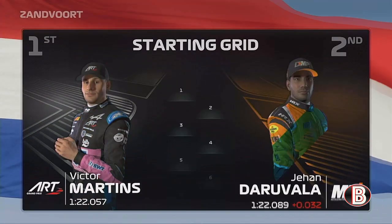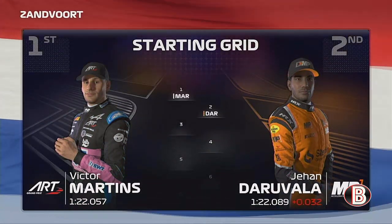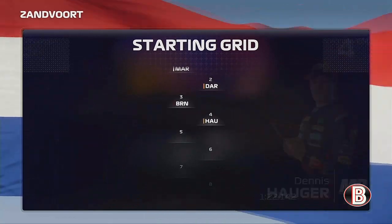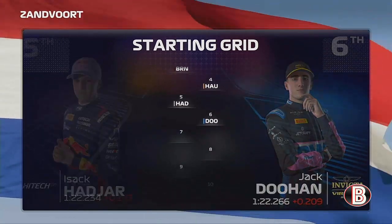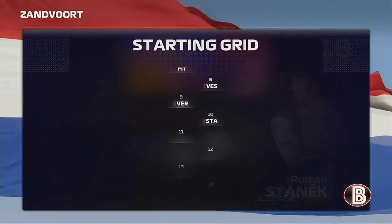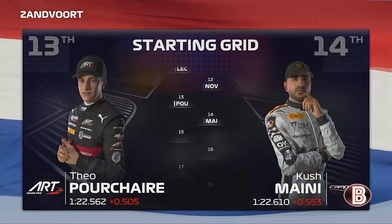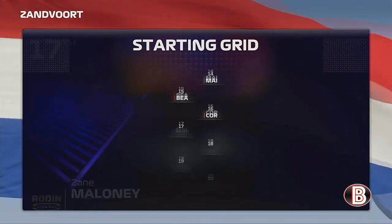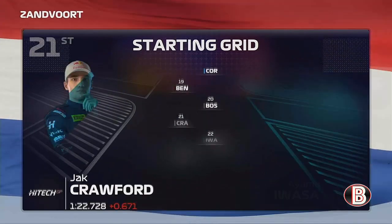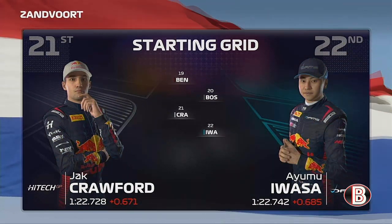A fantastic effort from Victor Martins yesterday puts him on pole position, with Jayan Deruvela alongside. Looking down the rest of the grid: Brown, Hauger, Isaac Hadjar, Doohan, Fittipaldi, Vesti, Veshaw, Roman Stanek, Leclerc, Novelac, Teo Porcher, Cushminey, Behrman, Correa, Maloney, Amarie Cordille, Benavidez, Bochon, Crawford, and Ayumu Oiwasa completes the grid.